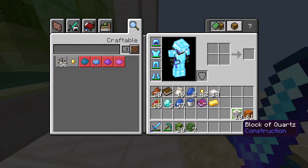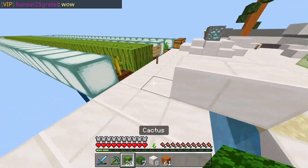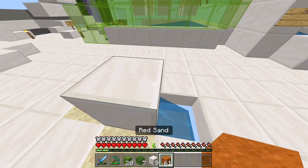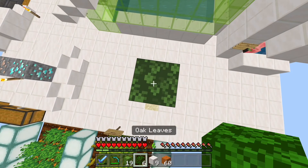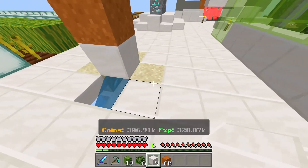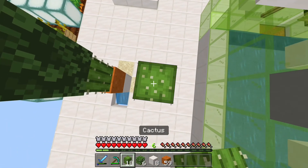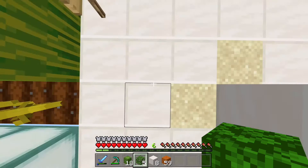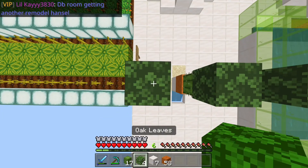As you can see here, you also need cactus — I forgot to mention — and a water source. So place a solid block, then you place some sand, then the cactus, then oak leaves. Just keep repeating that. Don't forget to subscribe and have a good day. I'm gonna be building one more — see ya!